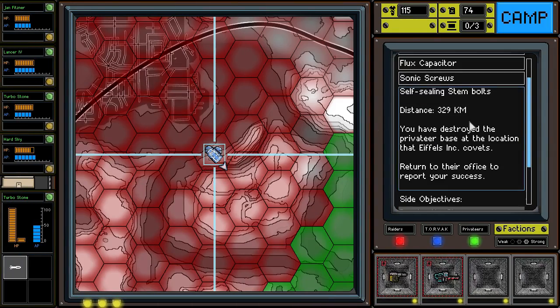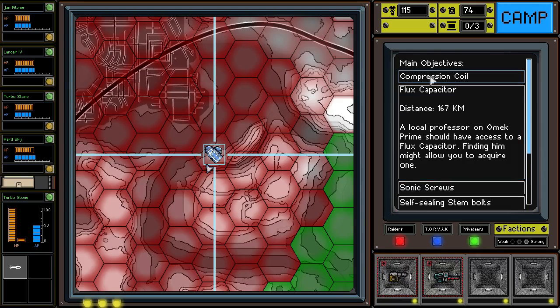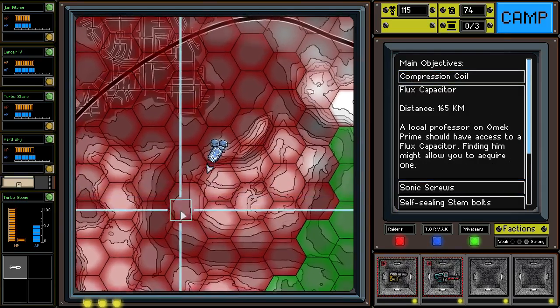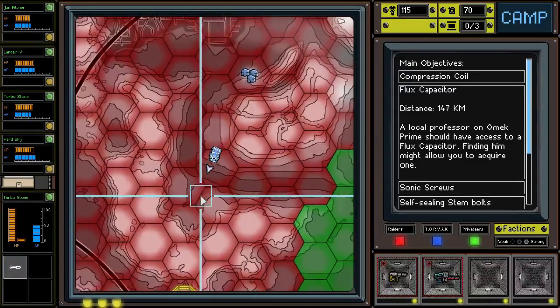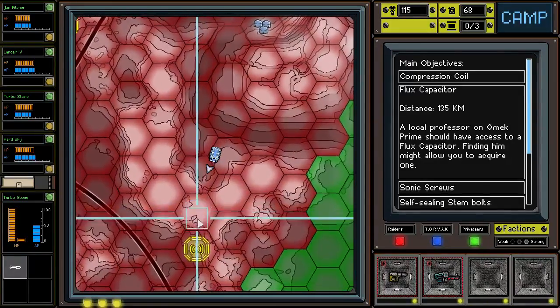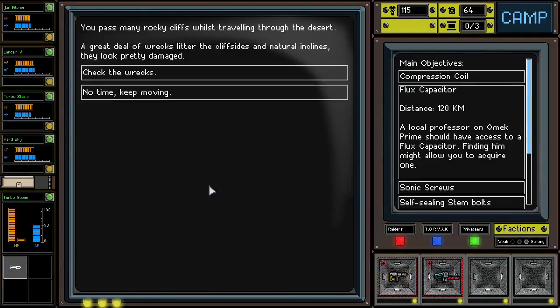Where are we at now? We've got the stem bolts, which we can just go acquire no matter where we go. Let's go for some other stuff — let's go for the flux capacitor. I think we're in decent enough shape to maybe pursue more quest objectives, but obviously we want to hit up some of these other points as well.